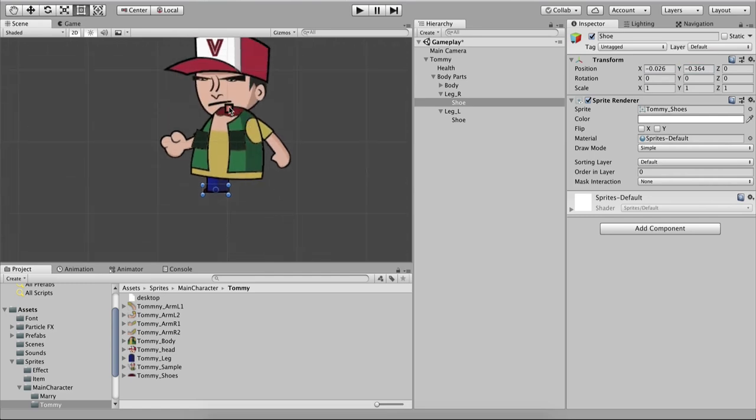Don't worry if things look off — we'll fix that. For Leg_L the X position is 0.21 and Y is -0.243. We don't rotate it. The shoe position values are the same as for the right leg: X=-0.026, Y=-0.364. We are practically done with Tommy's body parts.